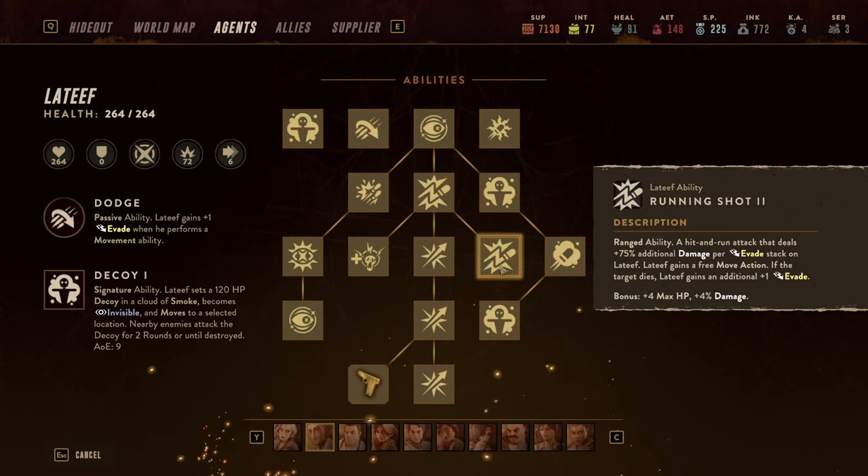Running Shot has about a two or three round cooldown and allows you to hit and then move afterwards — or rather, you move and part of the movement is the shot. Keep in mind his passive already grants an evasion stack whenever he moves. Running Shot deals damage and creates an evasion stack on Latif, grants a free movement action, and if the target dies he gets an additional evasion stack.